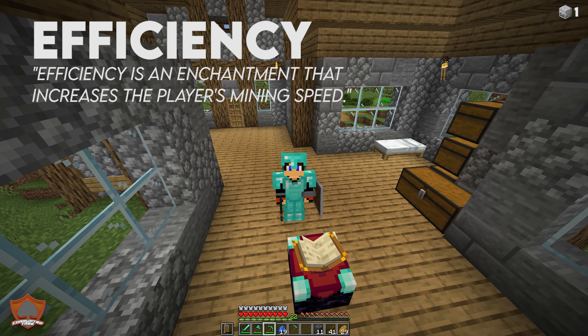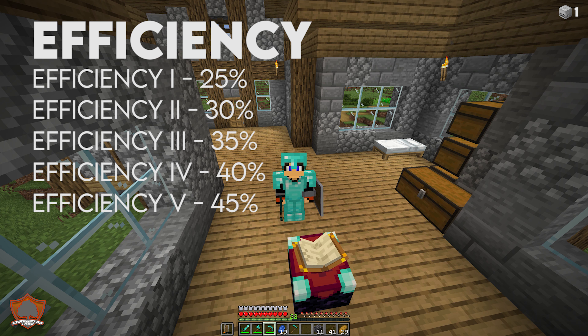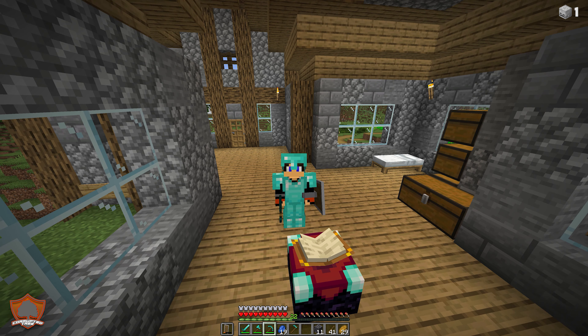The other key enchantment to look for is efficiency. If you're doing a lot of mining, you want to mine much, much faster. Efficiency comes in levels one through five: efficiency one gives around a 25% increase in mining speed on average, while efficiency five gives a +45% increase on average. Those are probably the two enchantments you want to prioritize in the early game: unbreaking and efficiency.